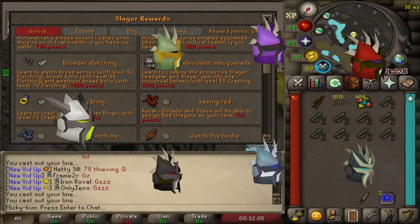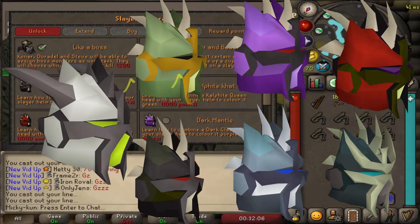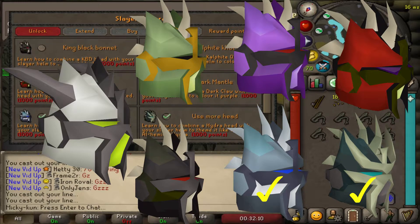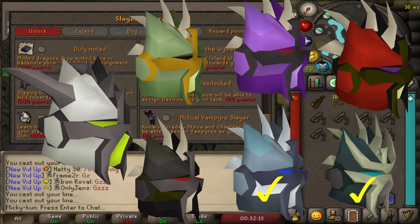Number two: all slayer helm recolors, excluding the inferno slayer helmet which is coming with the new combat diaries. I have two slayer helm recolors already - the Foe Cath helmet and the Hydra helmet. In addition to that I need the King Black Dragon helmet (the black one), the Calphite Queen helmet (the green one), the Abyssal Demon head helmet (the red one), the Scutizo helmet (the purple one),